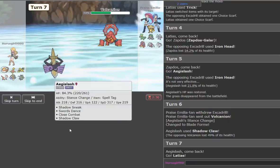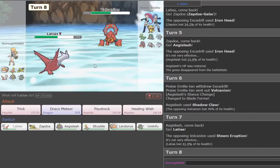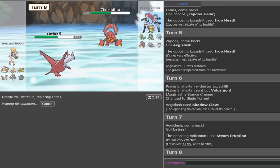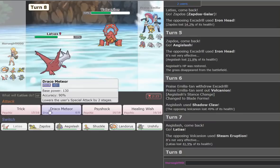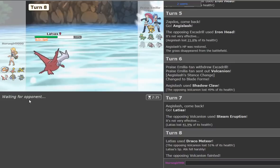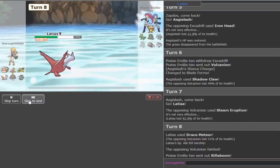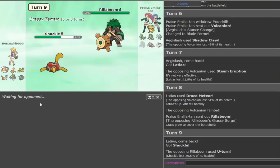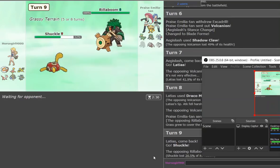We go Shadow Claw because he's got no Ghost resist. This is actually pretty good against everything not named Skarmory. It does 49 — love that. We go to Latias. He's so going back to Drillbur. We're going to double to Urshifu. No — we're going to click Draco. Thank god he stayed in, predicting us to double. That worked out really nicely — sometimes you have to get in their head. I played conservatively twice.